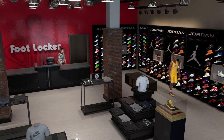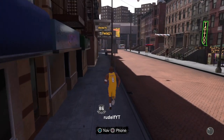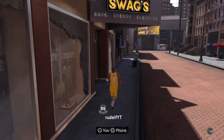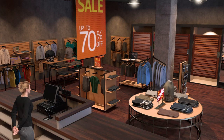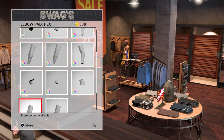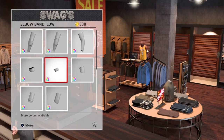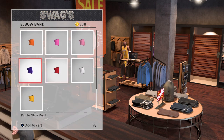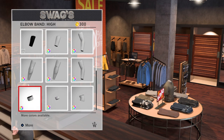After you finish buying the shoe, you want to go over to Swags to get the sweatband. You go to accessories, then armwear, and here are the different types of sweatbands you guys can get. I got the elbow band high in white so it matches with the rest of the Lakers kit. If y'all didn't know, Kobe did rock this back when he had the number eight jersey.